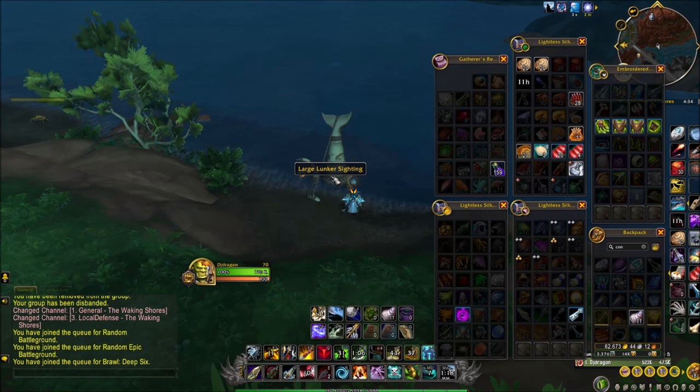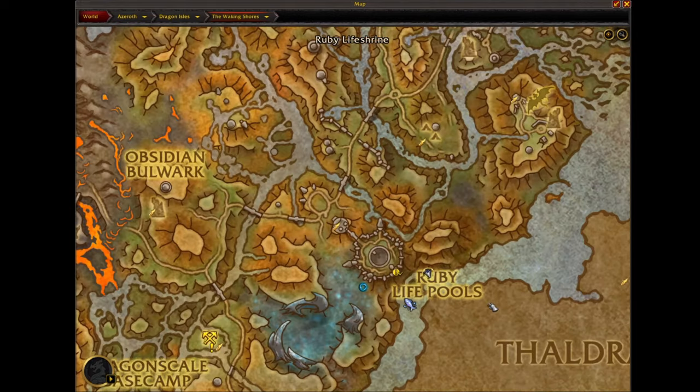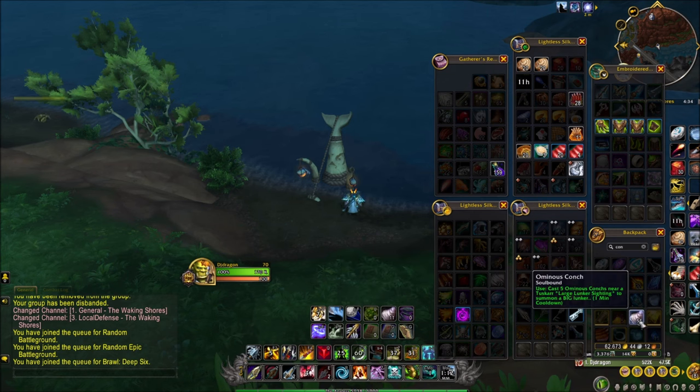Hi guys, so you got Large Lunker Siding over here, and I'm over here at Ruby Life Pull, and then you have Omnina's Conch — so what you're gonna do,